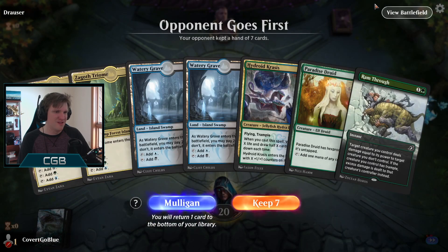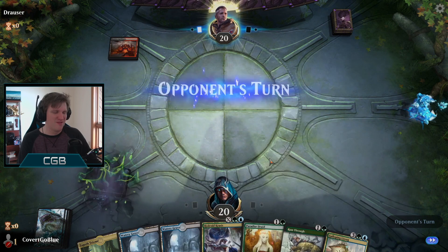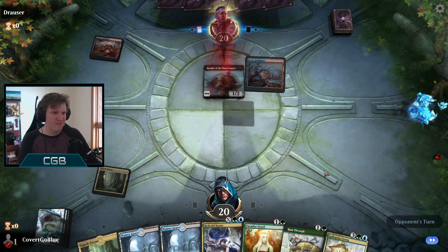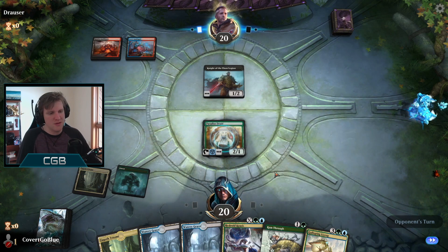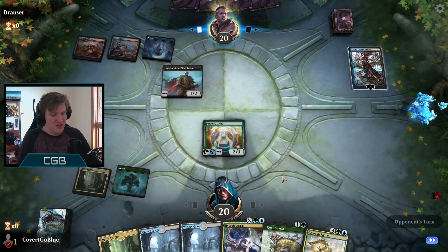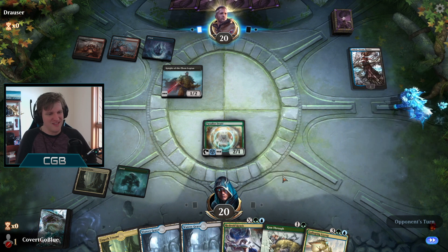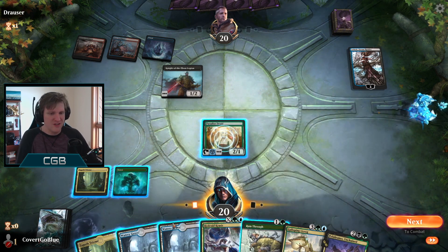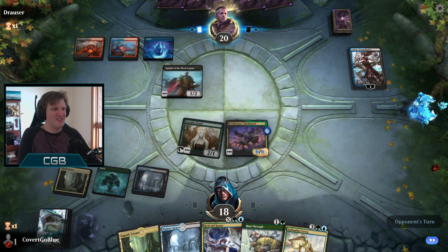Ashiok sleeves, dumb cat - definitely a control player. On the bright side we have time to set up a little bit, and Hydroid Crisis can be good against them if it doesn't get taken out of our hand. Wait what - Gates Knights? Now I'm just confused. Here's a Druid. Ashiok. See how this works out for you. That's a good draw - see how the opponent deals with this, a creature that is on the battlefield.